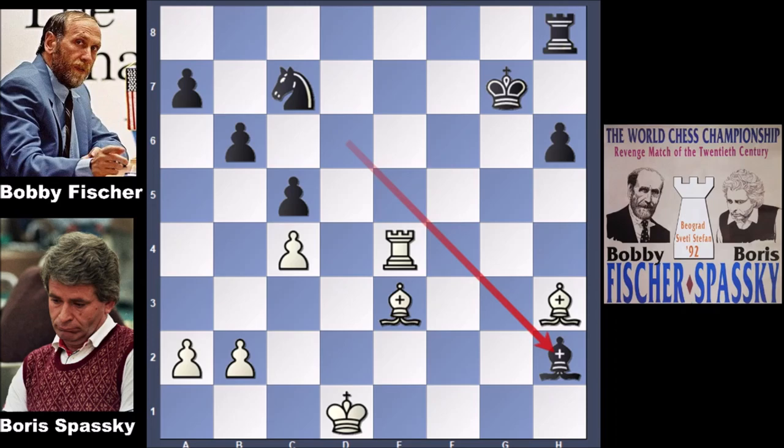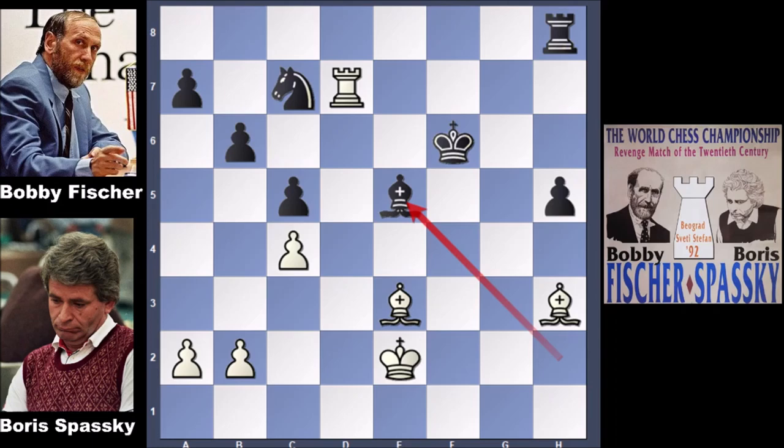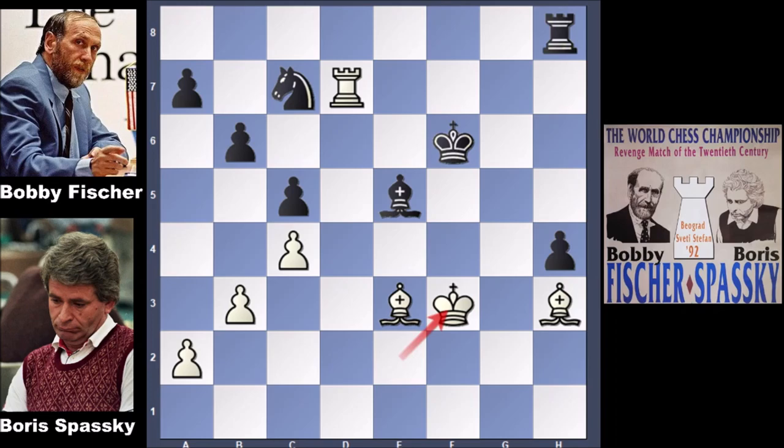One extra pawn for Bobby Fischer — is this endgame winning for black? We will see. After king to e2, we have h5, pushing the passed pawn. Fischer has the passed pawn. Rook to e7, checking the king. King to f6. Rook to d7 and bishop to e5. B3. H4 by Bobby Fischer. King to f3. Rook to g8, threatening rook to g3 and capturing the bishop.